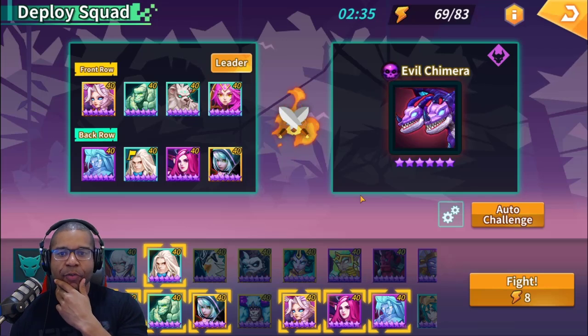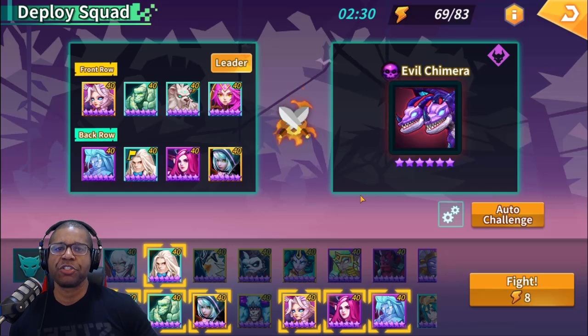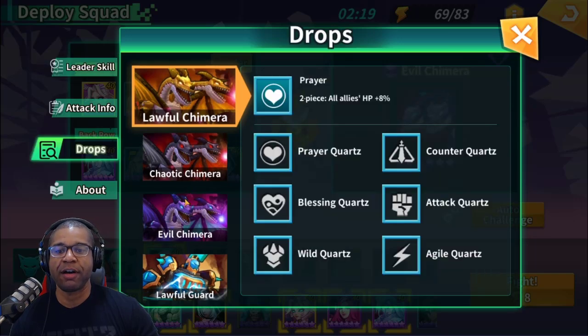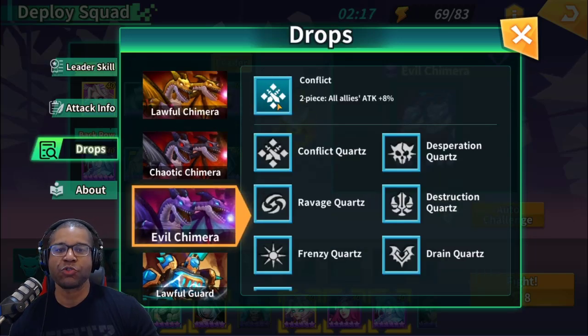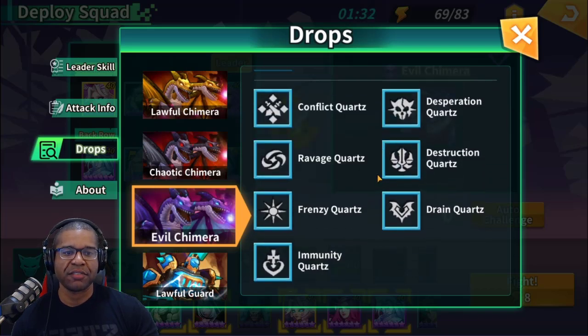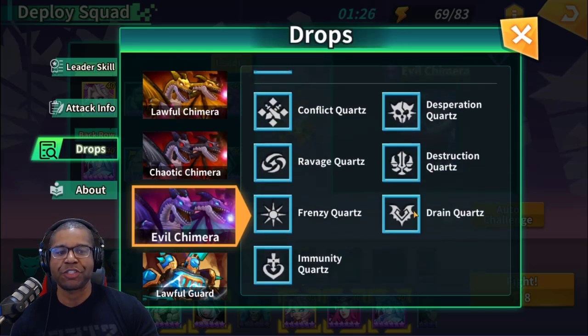Let's go ahead and get right into it. Evo Chimera — for those that are relatively new to the game, this is something we start looking into after we push through the scenario stages, after we've built some dungeon teams and collected a couple of runes. Why is everybody so focused on this? Well, a couple of things. One, these conflict runes right here are really really strong. You'll be able to collect them, put them on units, and drastically improve the amount of damage you can do anywhere you utilize them.